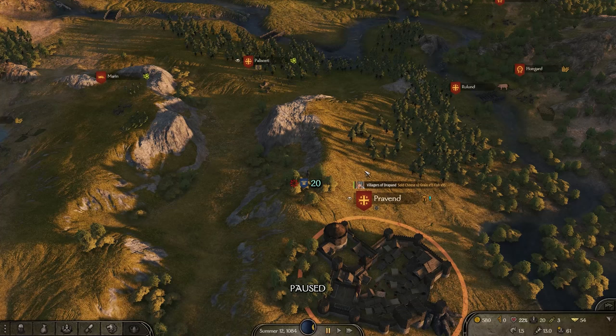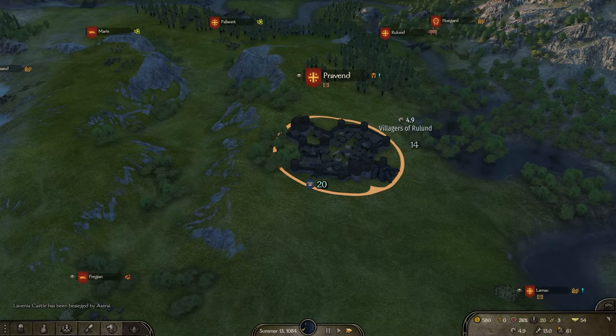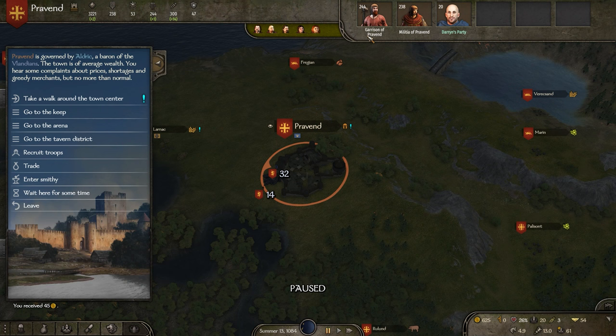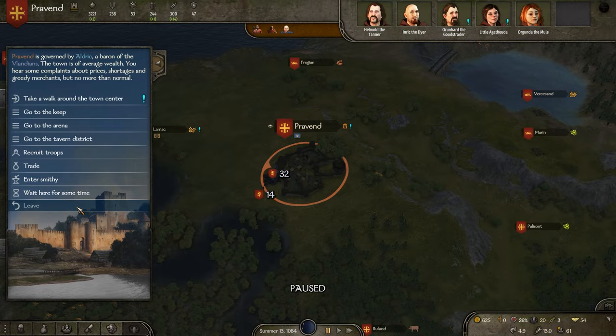There's a tournament here — let's do it, could be good fun and we might get some decent gear. I also meant to say: Vlandia is currently at war with Sturgia, so we'll keep an eye on that and see if any territory changes hands. For trading we just want to get rid of these two items. At the tavern we can see what companions are available to get, though we don't really have much money to hire them just yet. Soon enough we'll get some.